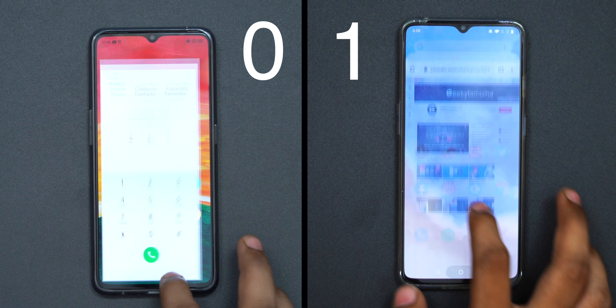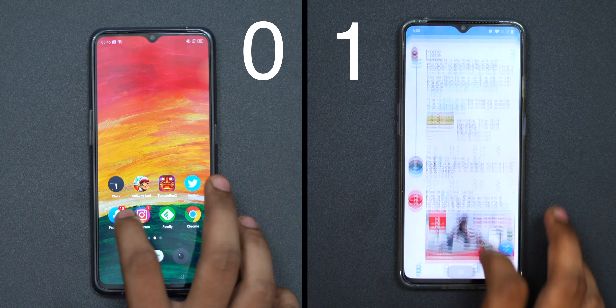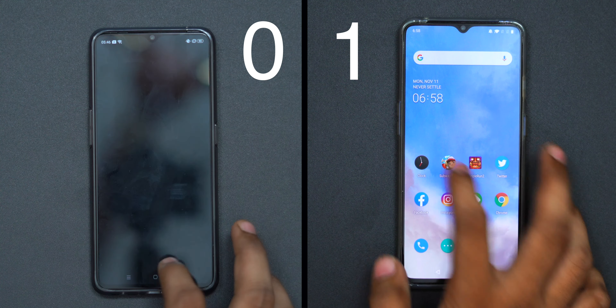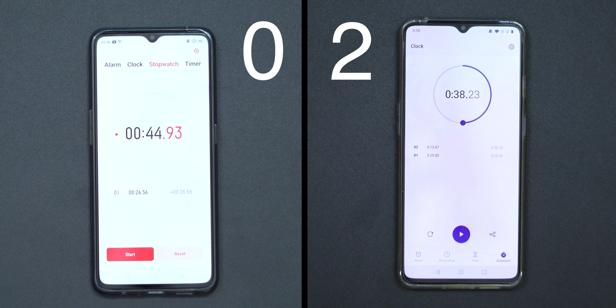We are starting with OnePlus in the first round, and then I will go back to the Realme X2. The phones are going to move into RAM management. There is no reload round with OnePlus — we are not able to reload with this app — but we are able to reload with Realme. In the first two rounds, we have 2 points for OnePlus and 0 points for Realme.